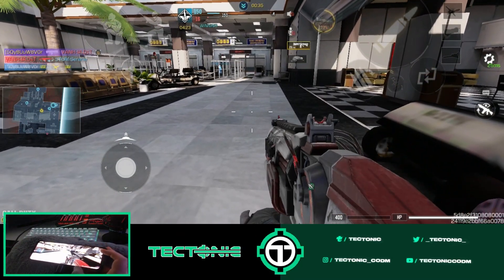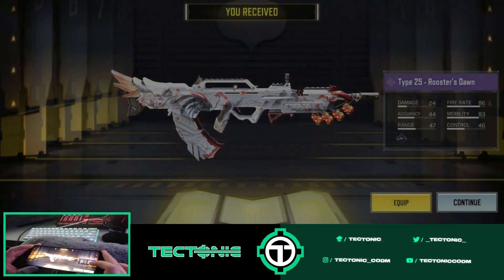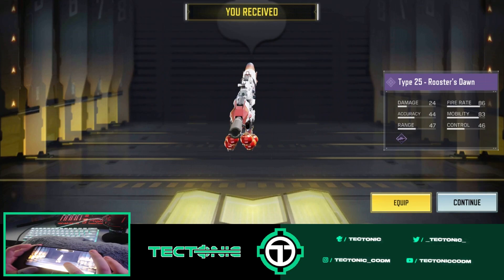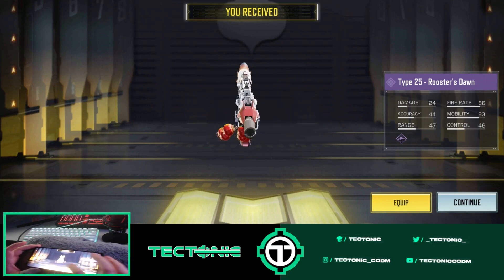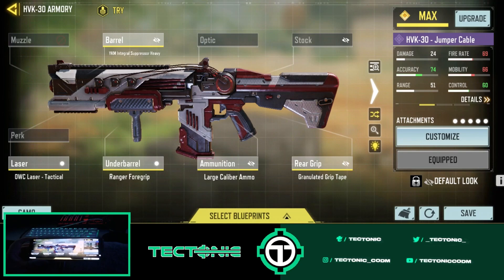Running through these kids with the HVK — yo that looks sick. Giving off Christmas vibes. Look at it, look how it sways — look at the bells, look at the balls. If you guys are curious about the build, this is it: Y cam, integral suppressor, heavy OWC laser, tactical ranger foregrip, large caliber ammo, and granulated grip tape. Shoutout to Space for the build — he's a great guy, he does my thumbnails. He gives me a lot of help. This is his build, I will not take credit for it. Go check him out on YouTube, he also has a Trovo link in the description.